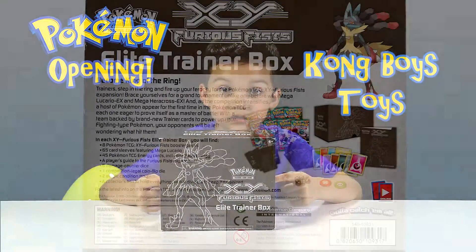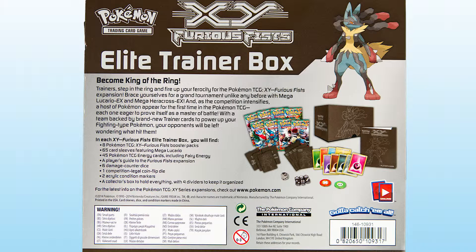What this beast includes is 8 Booster Packs - the Furious Fist Booster Packs. 65 Card Sleeves featuring Mega Lucario. 45 Pokemon TCG cards including Fairy Energy. A Player Guide to the Furious Fist Expansion. 6 Damage Counter Dice. 1 Coin Flip Die. 2 Acrylic Condition Markers. A Collector's Box with four dividers to keep it organized.